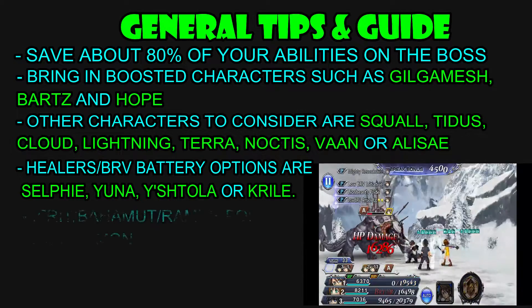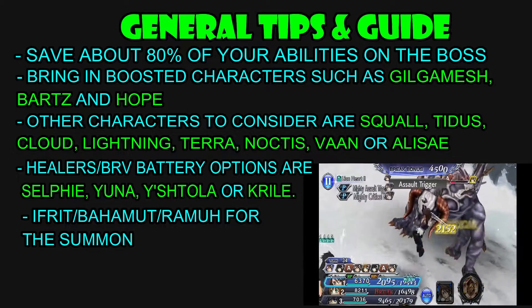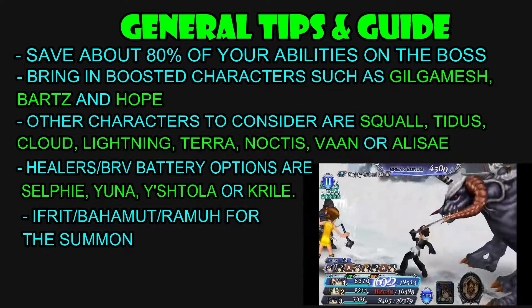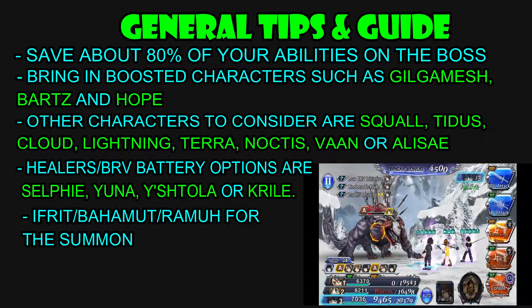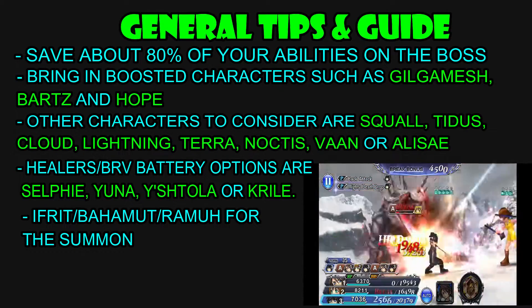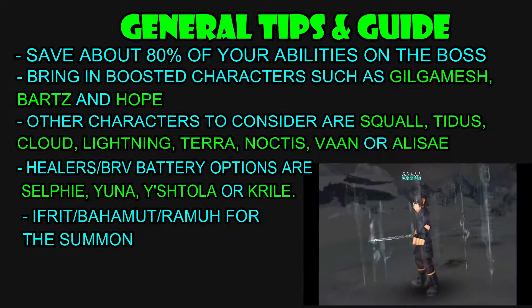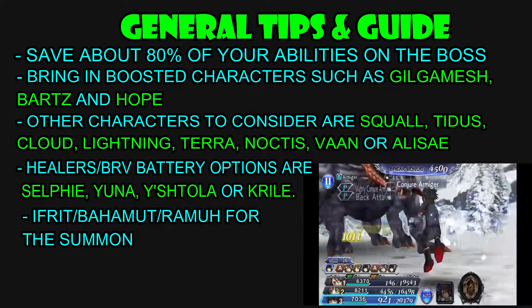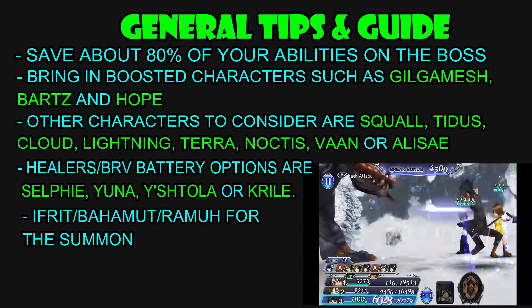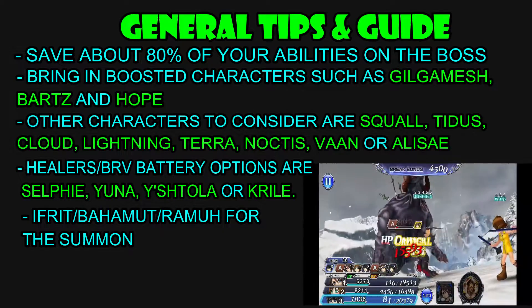As for the summon, I do have Ifrit, Bahamut, and Ramuh. Ifrit is my favorite summon — the 20% attack is just so good. Bahamut would be my second choice as the best summon in the game. And Ramuh, obviously, to take advantage of the thunder element weakness.